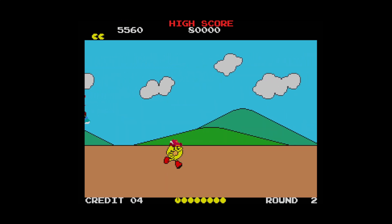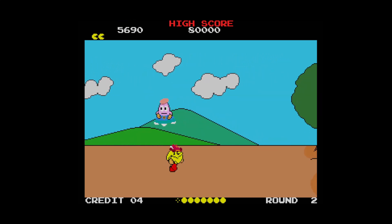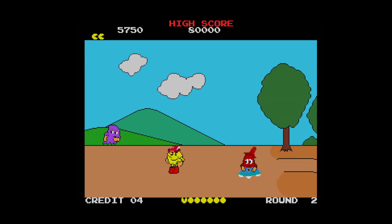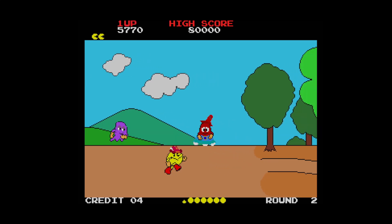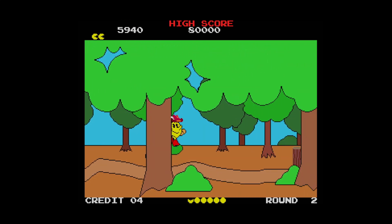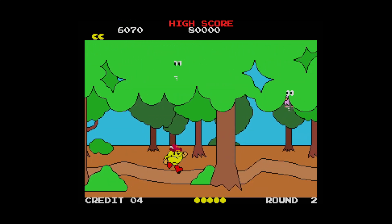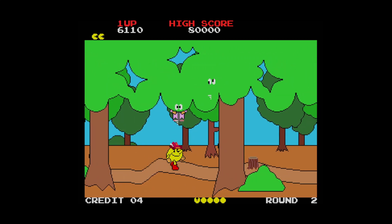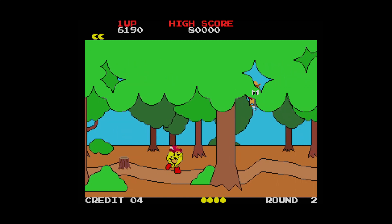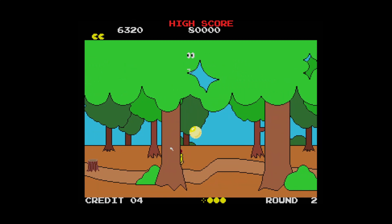Watch out for these UFO-style ghosts. We are now off to the woods. You can see some forward parallax scrolling in the woods — it's very cool for such an old game. The original arcade machine was from 1984 or so. Watch out for these ghosts on the parallax — probably the first and last time you'll ever see ghosts on parallax scrolling.